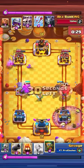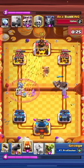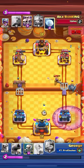I saw that the giant was so healthy, so I went with the ability to help finish it off. The dark goblin applied pressure, and baiting out arrows is really crucial at this moment, because I believe I just went for a goblin barrel and fire spirit here, and the log as well.